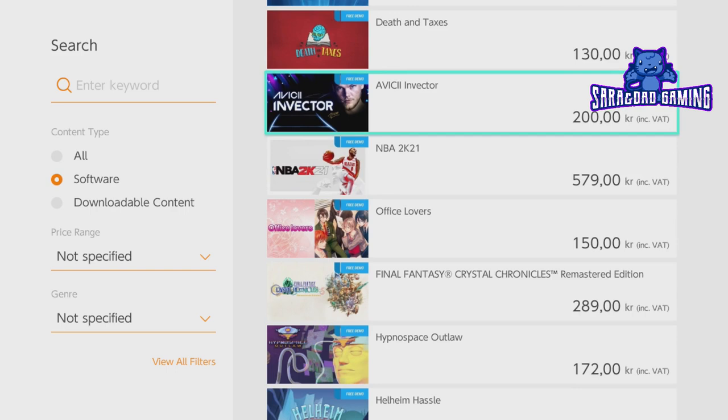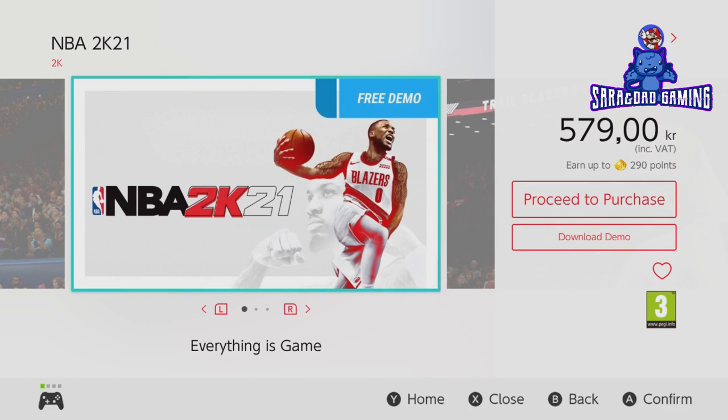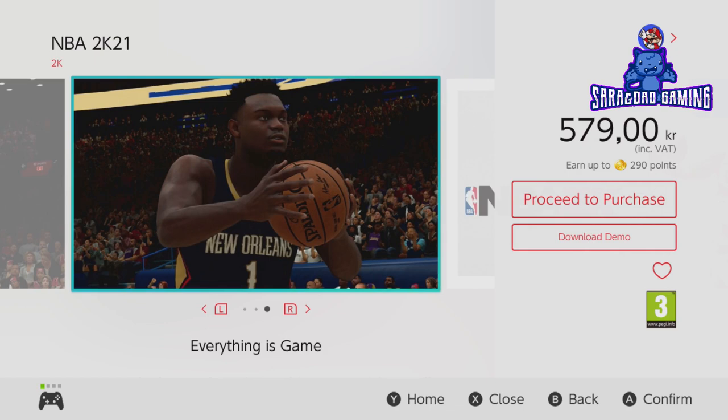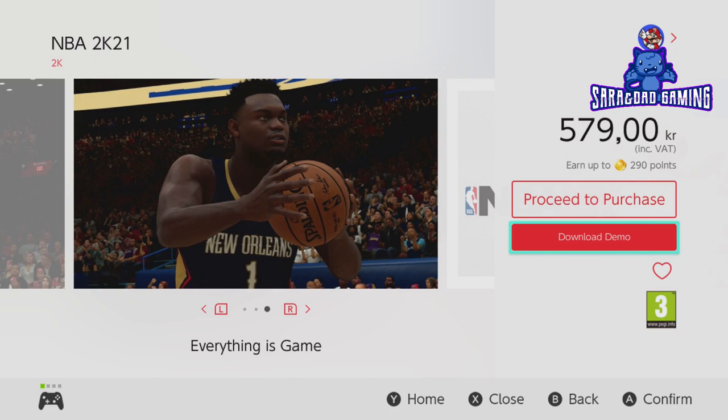I have to click on the list. Maybe you like basketball, so here you can see NBA 2K21, and what it costs in Norwegian Kroners, because I'm in Norway. So let's say I want to try this game out. I press A to get inside. Then you can see the main screen for the purchase. I don't want to purchase it — if I did, I could press 'proceed to purchase', but I just want to download it and try it. But actually, how is the game?